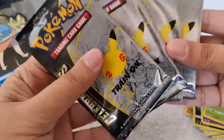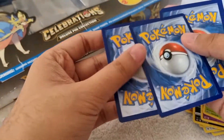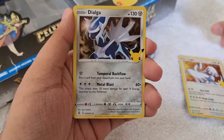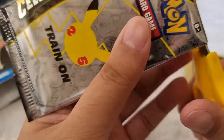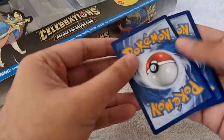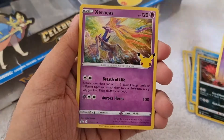Now let's proceed to the four booster packs of Celebrations. Here's the first one. It's really fun opening this new set. For our pulls from Celebrations, we got Lugia, Dialga, Emolga, and Volcarona. Second booster pack — we got Kyogre, then Volcarona, then Mew, and Entei.